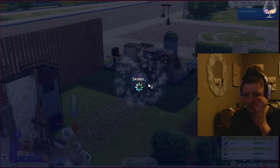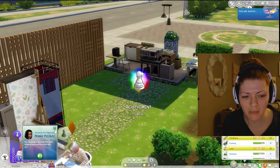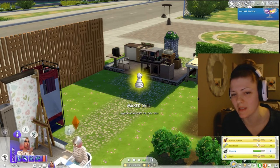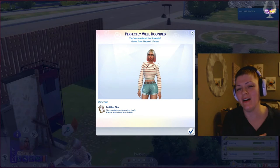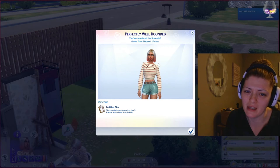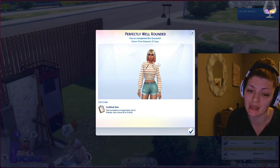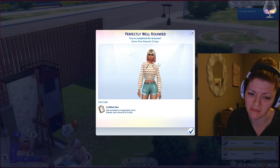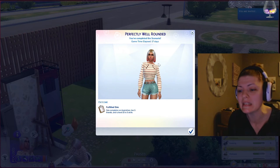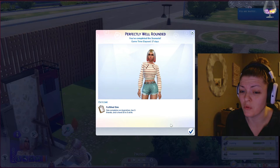Wait, did we do it? Oh I completed it, yes! Completion - go away Penny Pizzazz, I don't need you. Max skills, max four skills - we did it! Awesome, perfectly well rounded, you've completed the scenario! Game time elapsed: 17 days! Fulfilled sim - sim completes an aspiration, has five friends, and is level 10 in three skills.